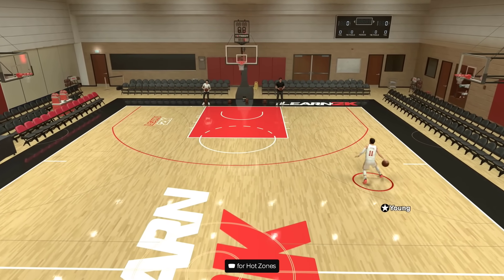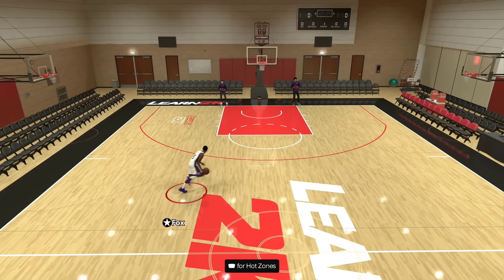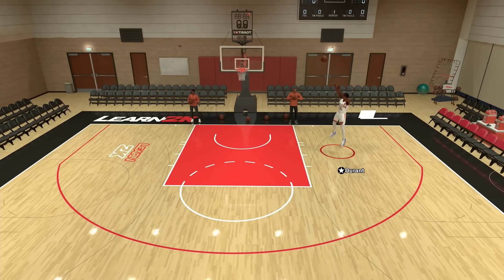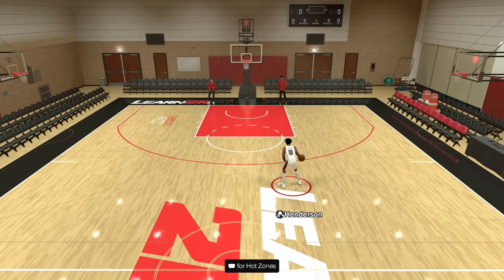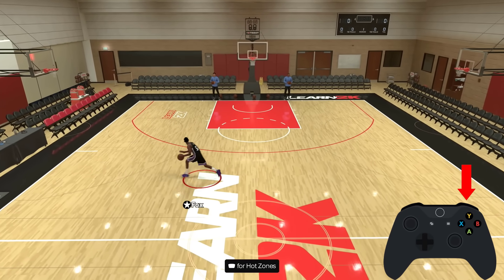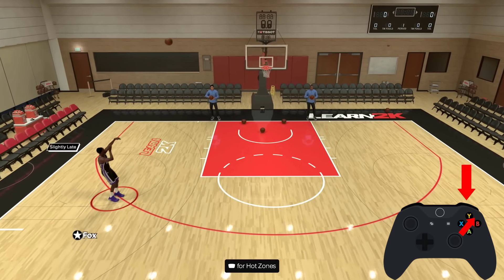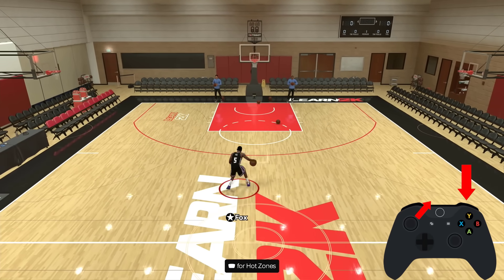This is how it's supposed to look when you are speed boosting out of the escape correctly. How this year works is the whole animation plays out before you can even run, and when you do run you don't even run fast. You actually have to cancel the escape to be able to speed boost. If the ball is starting in your left hand, you're going to be holding your right trigger the entire time, flick your right stick up diagonal right to hit your escape, then flick it again in that same direction to cancel it and run out of it.